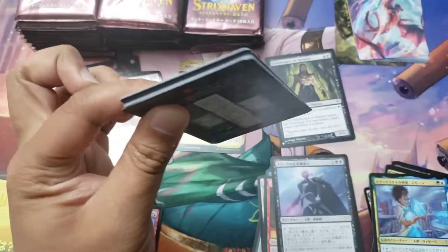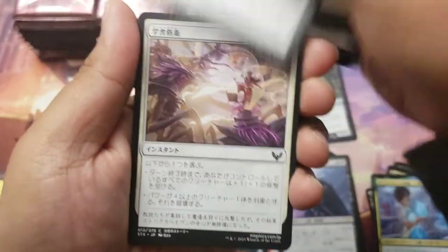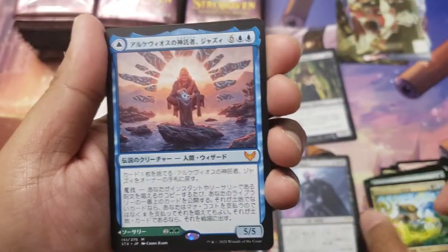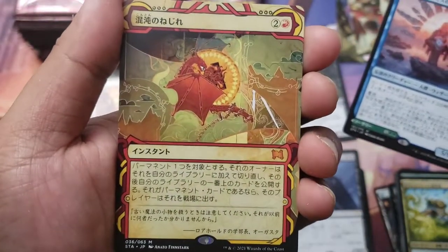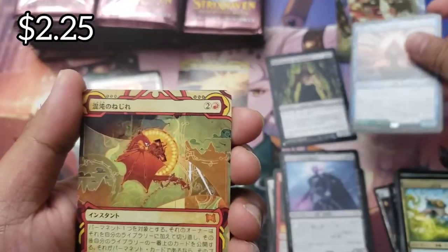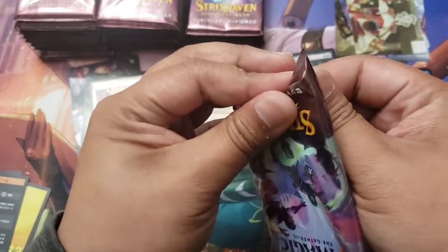Next pack - no list card here. We have the Professor of Schooling. Modern Horizons is just over the horizon - Jadzy for our first mythic of the box, very nice, with what I think is Chaos Warp. A mythic archive already - how many mythic archives can we get? Let's see.